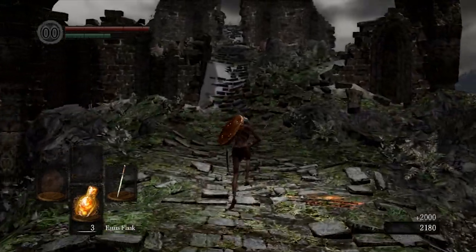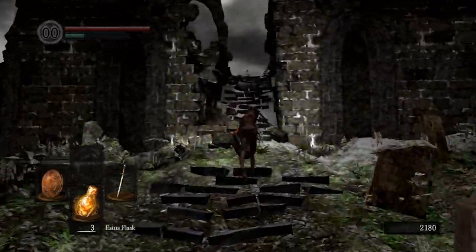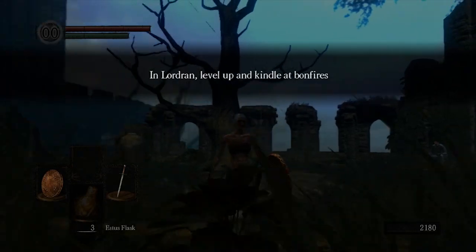Then come on through. As you run out, you're going to run past the second headstone on the right — that'll trigger the crow cutscene, which you want to skip. And there you are in Firelink Shrine.